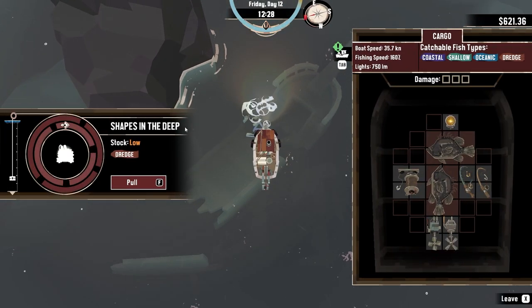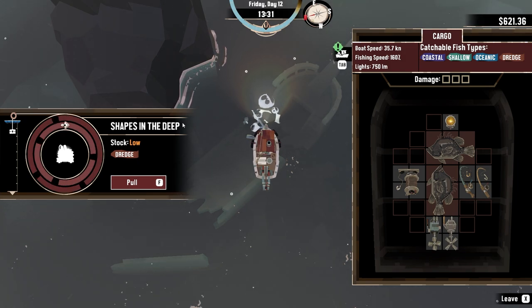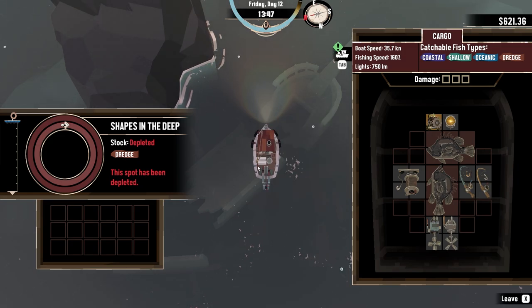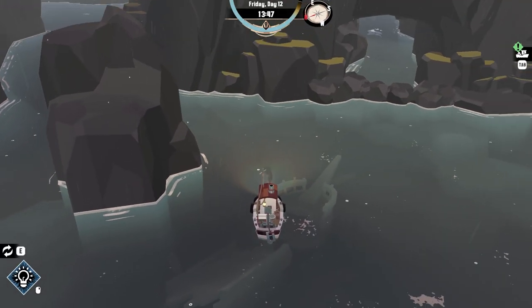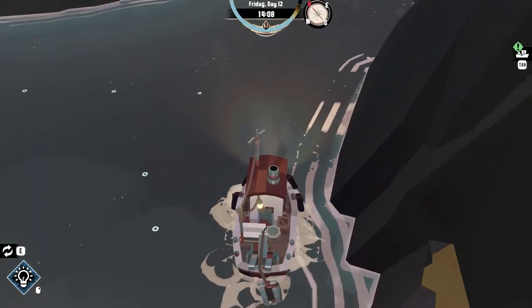We gotta dredge. Dredging is actually super easy — you just gotta keep it away from the little black spots. There we go. What do we end up getting? Research parts! Oh heck yes please, don't mind if I do.